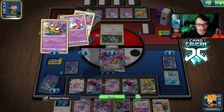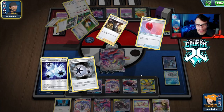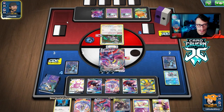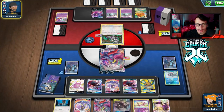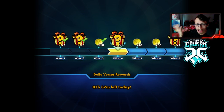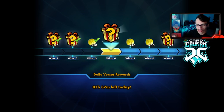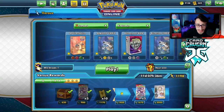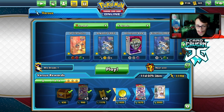If we can get one turn where our opponent can't do anything, we'll be far enough ahead to win. Funnily enough, if I hadn't played Cheryl last turn, we could have gone Sinlin for Cheryl instead of Cheryling the Weavile — but it worked out. Malamar somehow hand locked them and I was not expecting that. I thought my opponent was going to beat me, but we got them!